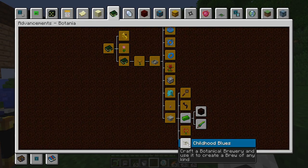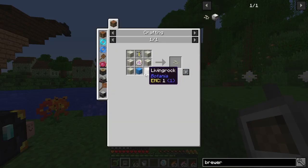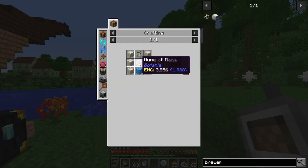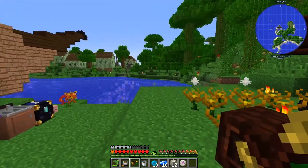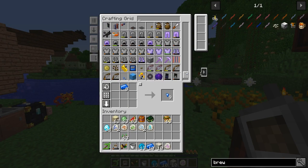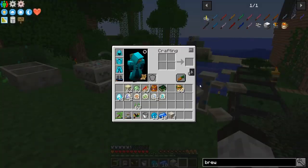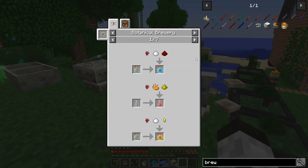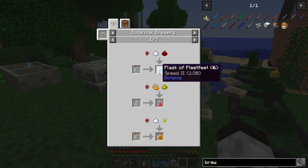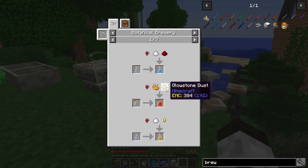Next is crafting a botanical brewery and using it to create a brew of any kind. The brewery requires a brew stand, a rune of mana, and a block of mana steel. We craft the rune of mana at the runic altar, then assemble the botanical brewery and place it nearby. Now we need to make a brew — looking at recipes, a vial of vigor or flask of fleet feet seem possible. Let's make some glass vials first.